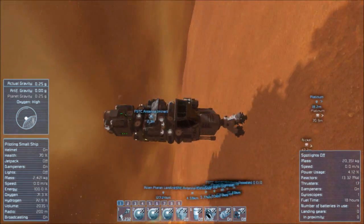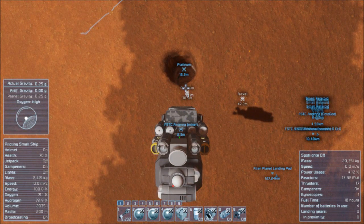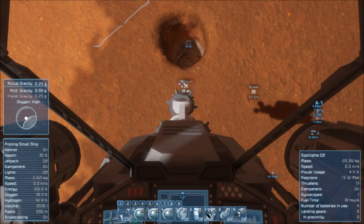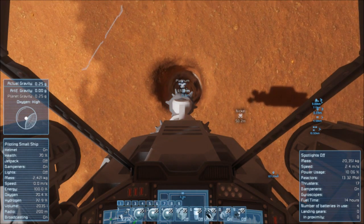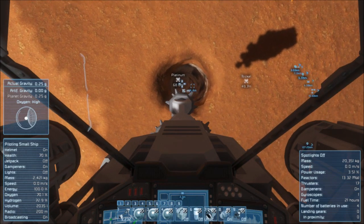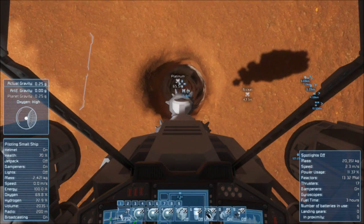They say in the game that you will not find platinum on planets. I am on Mars and I just found platinum — it is about 60 meters below the surface, but it is there. And I am going to get it. I was actually in a search for gold so I can make a warp drive, but I have not been able to find any gold whatsoever. But amazingly enough, platinum. So I am going to snag it while I am here.